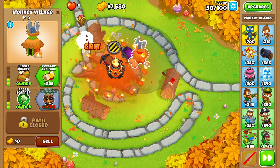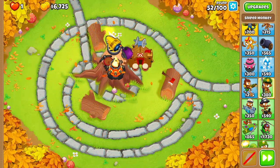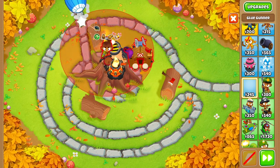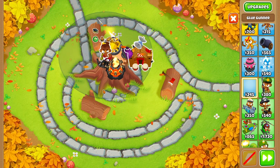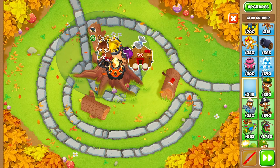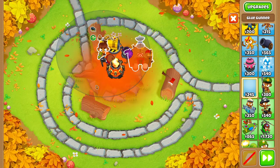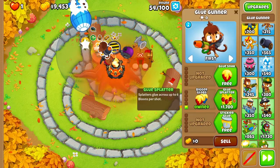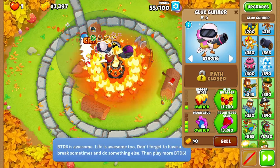On round 50, we're going to buy Primary Training and Primary Mentoring. On round 52, we're going to buy a Glue Gunner and try to place it in the top left corner of the stump. Move it as far to the edge as you can while still being within range of the Monkey Village. We're going to buy Bigger Globs, Sticker Glue, Stronger Glue, Moab Glue, and place its targeting on Strong.